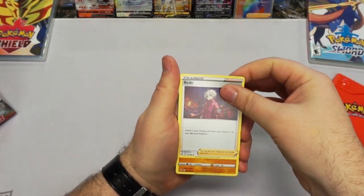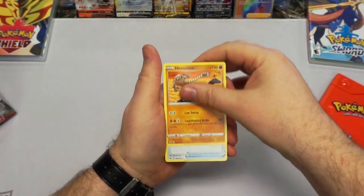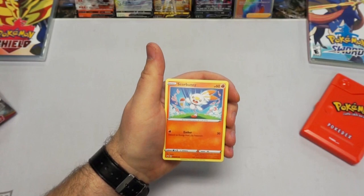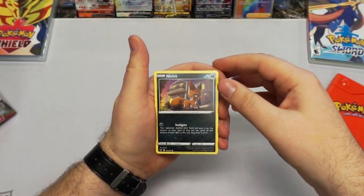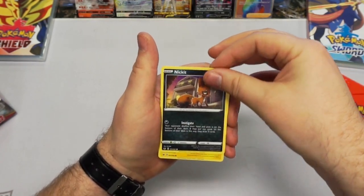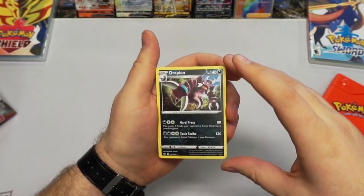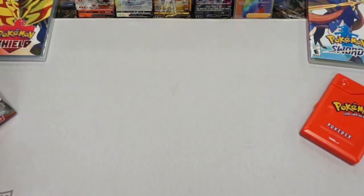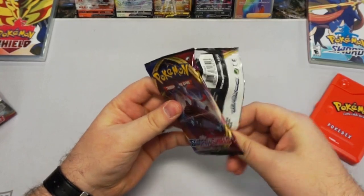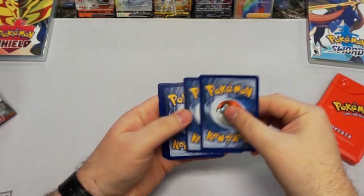Fairy Energy. A Bunnelby. Scorbunny. A Nickit — another fox Pokemon, love it. Can never have too many foxes. Another Sableye. And a Drapion. Those are cool freaking Pokemon — I feel like they were overlooked a little bit just because of their semi-goofy look, but I still think they rock.